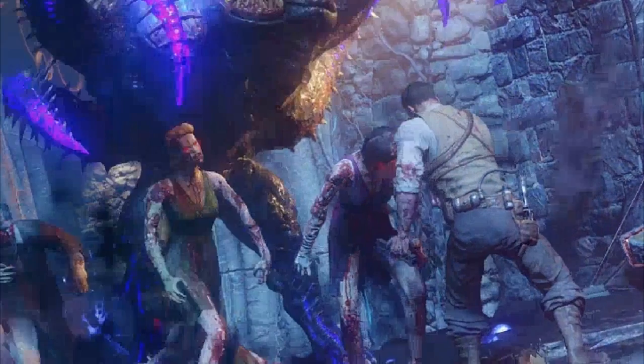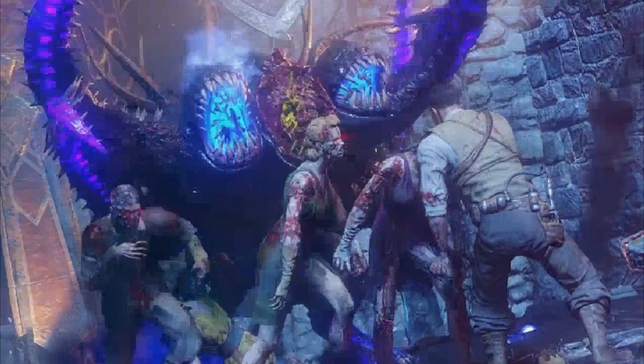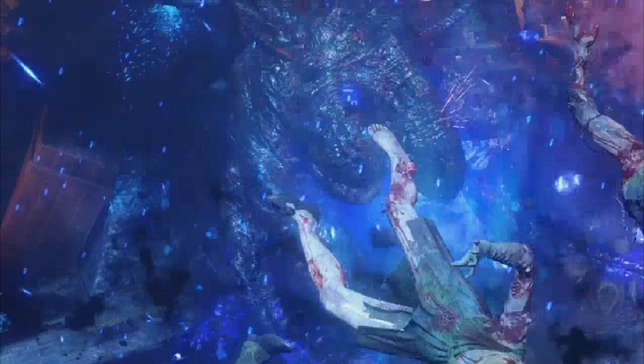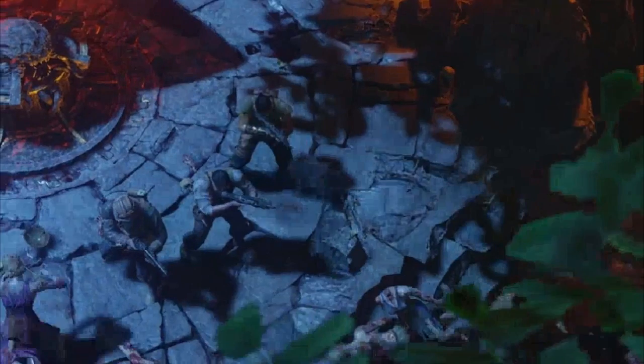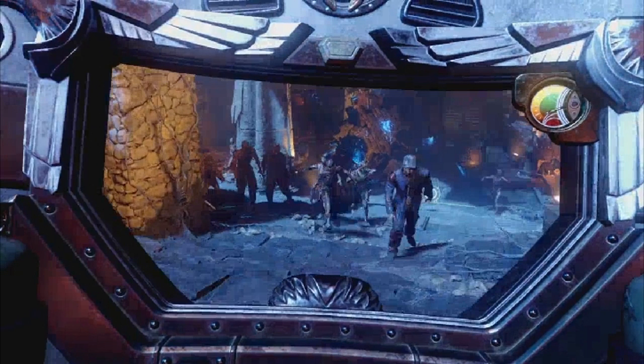It's kind of weird how the Margwa is blue and not its original orange color. Whether it's more powerful is unclear - it'll probably still get slammed in the head, but it'll likely be more powerful. And then we see the return of the rocket shield - the rocket shield is amazing.